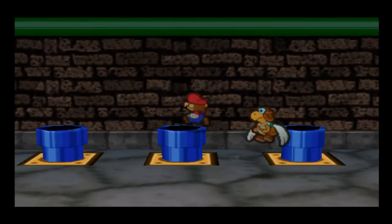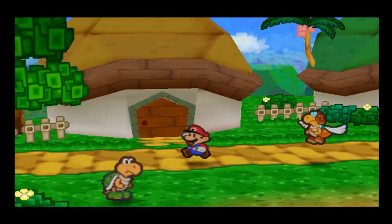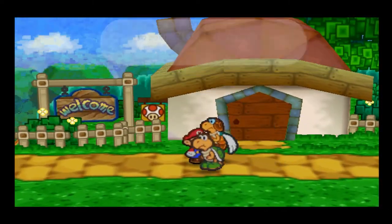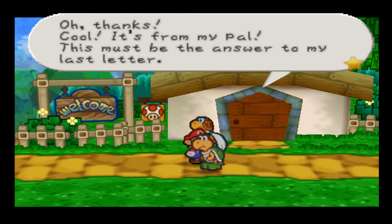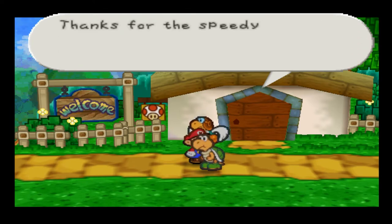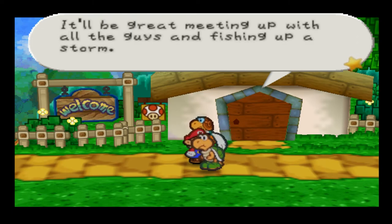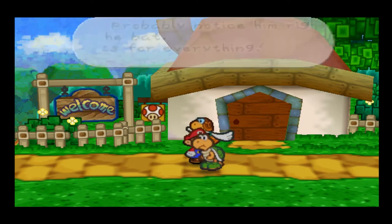I know eventually there will be a letter addressed to a Yoshi that we literally can't do anything with. Hey Koover, how are things going? Speaking of swimmingly — fish, the Fishmail fish, sent this to you. Oh thanks, cool — it's from my pal, this must be the answer to my last letter. Thanks for the speedy delivery; now I can send letters to the whole game. He lives in the desert — he's the blue turban dude.